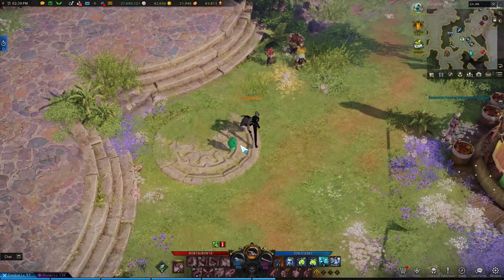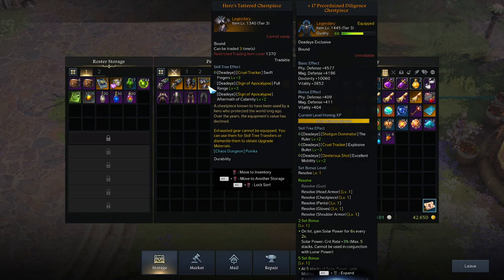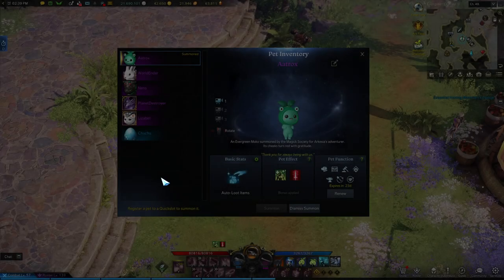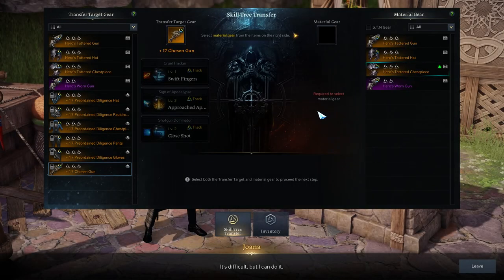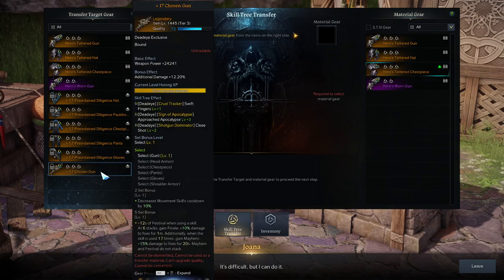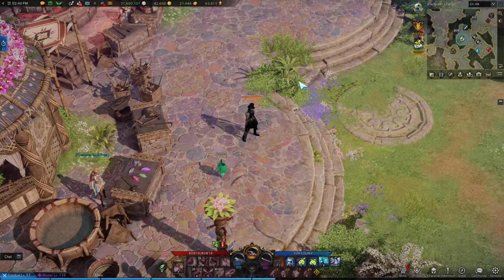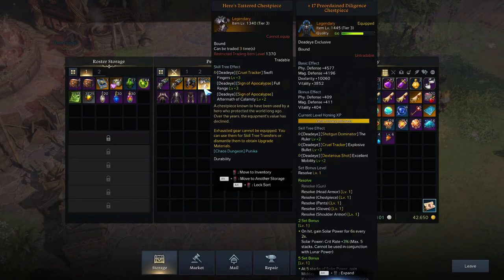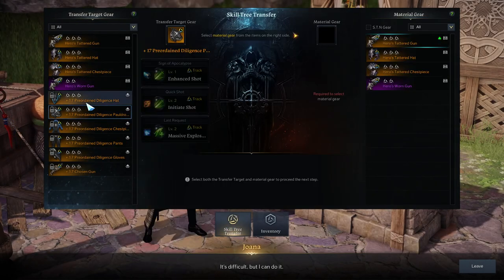What you can do right now, before Vaultant releases, is save up all the tripods you get from Chaos Dungeons — important tripods. Because when you copy and paste a tripod over, it's going to remove all of the existing tripods on your gear. Any tripod you have on your gear right now will just be pasted over and you'll lose it. So what I suggest is to save them, and then after you get your level 4 tripod, that's when you start pasting your level 3 tripods — not via gear transfer, just the normal way.